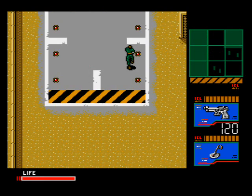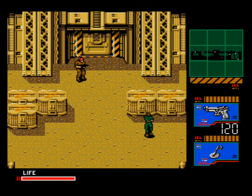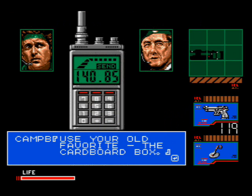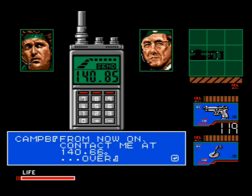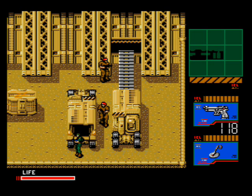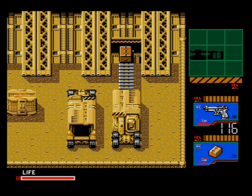After you destroy it, head north and you'll find yourself in front of the tower building. You can't get in through the door yet, so take out the guard, head right — Campbell calls to suggest using the cardboard box as a disguise, and notes that his frequency has changed as a security measure. Hop into the truck, grab the box, and take out the guards. Equip the cardboard box by the conveyor belt and it'll take you into the tower building.